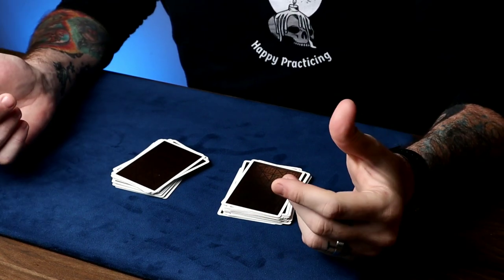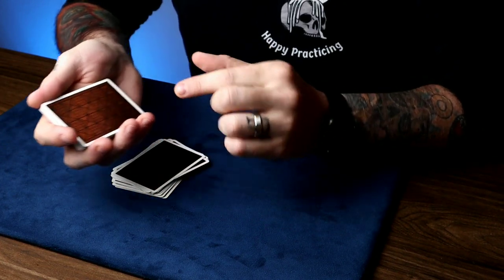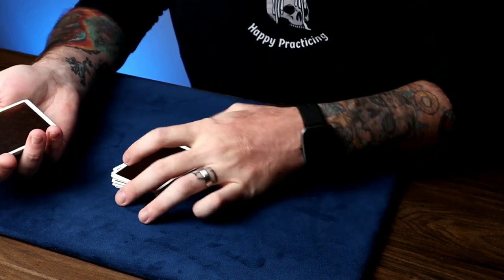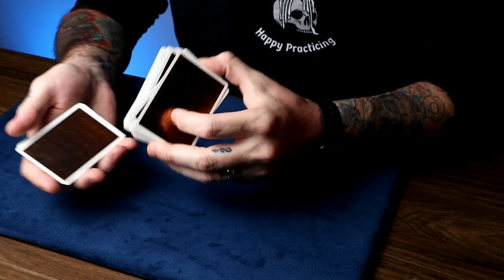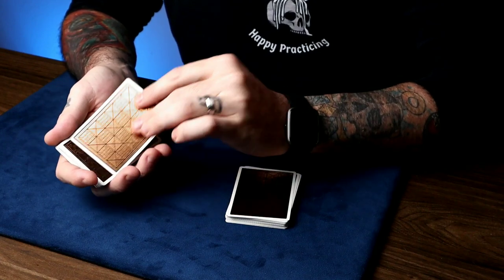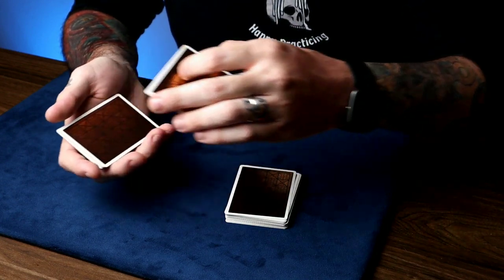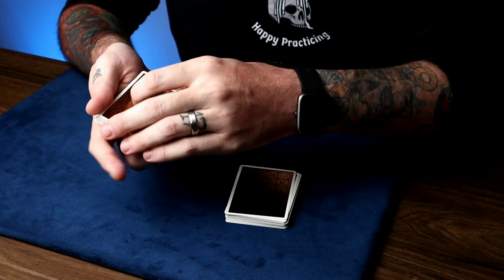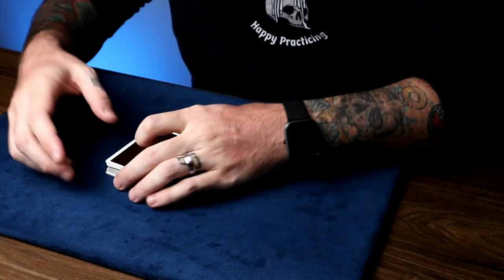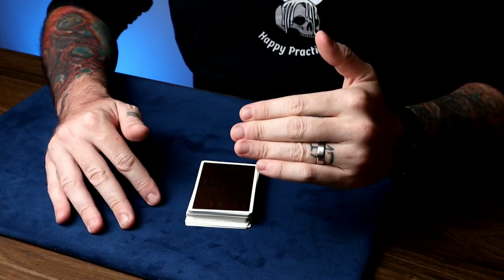Here's the cool thing about this — you can have them pick up any pile. If they pick up the one that doesn't have the aces, have them look at the top card. Say it's the three — then have them pick up the other pile and put it on top, which puts the aces on top of their card. If they pick up the pile with the aces, have them look at the top card of that pile — in this case the seven. Now it's a little different: have them cut this pile in half, and take half the cards and slap them on top, which puts the aces on top of their card. Then in either case, have them give the whole deck a couple of cuts, which retains the aces on top of their card.